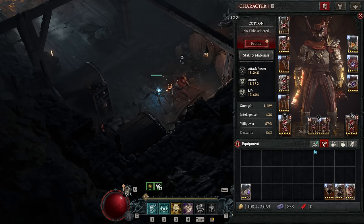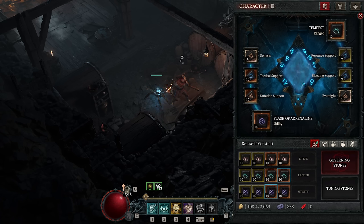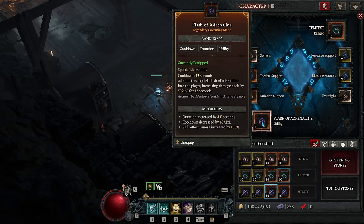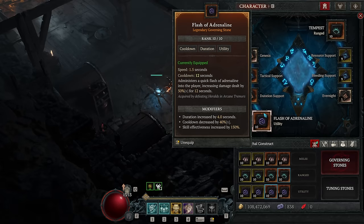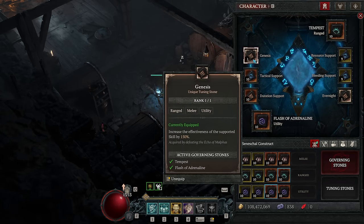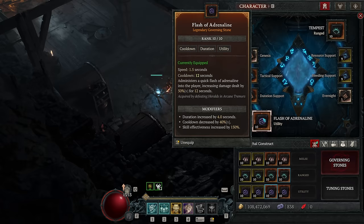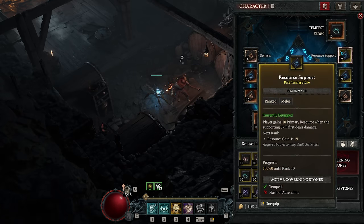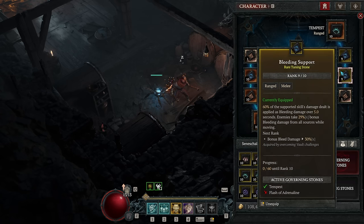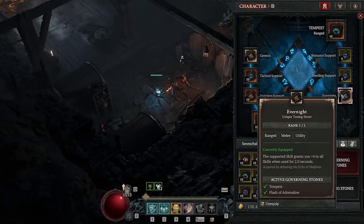Let's move on to our seasonal mechanic — the construct. You want Flash of Adrenaline, which buffs your player by 20% damage while active. Duration Support increases the buff's duration and Tactical Support reduces its cooldown, and at a high enough level both together give this buff 100% uptime. Then we have Genesis on it as well to boost the buff by 150%, making it a permanently active 50% multiplicative damage boost. For our second governing stone we have Tempest — the never-ending spreading and growing dot. On it we have the Resource Support stone for more resource generation, Bleeding Support to help spread bleeds further, and Evernight which boosts all skills by four ranks for two seconds every time the skill activates — and it activates every 1.1 seconds in this setup, so the extra ranks are permanent as well.